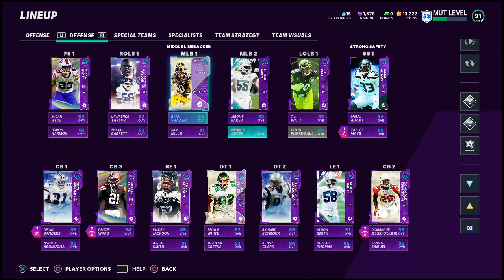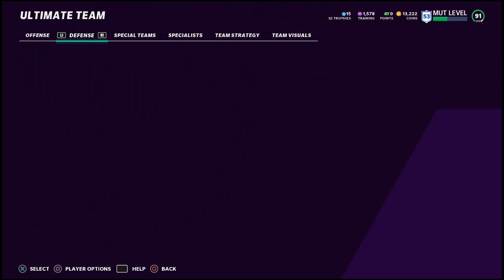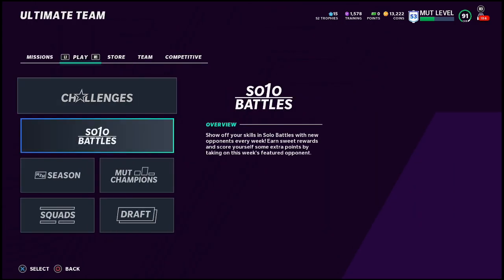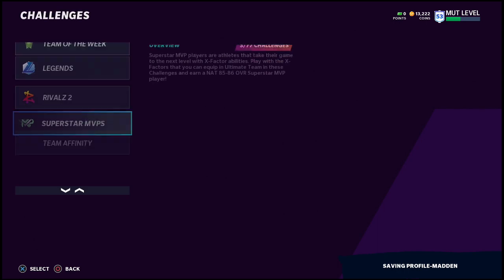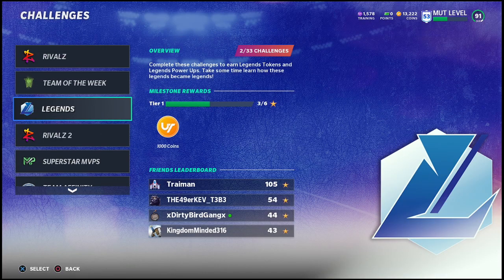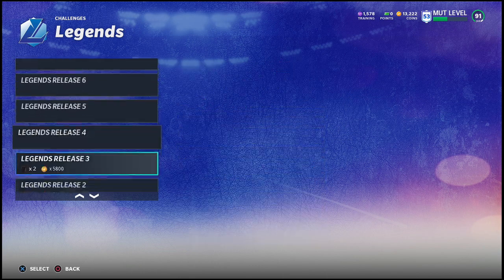I don't know a ton about Madden Ultimate Team, but I want to give you a couple quick tips of what I've learned in the first month or so that the game's been out. It's a schedule or formula that you can definitely replicate for your own Madden Ultimate Team journey. The first thing I've figured out is that to make coins, you have to have coins. One of the best ways to make coins is to do solo challenges — specifically, every single week new legends come out, and you want to do the legends release challenges because you can sell those power-up cards for coins.